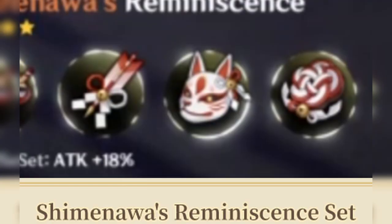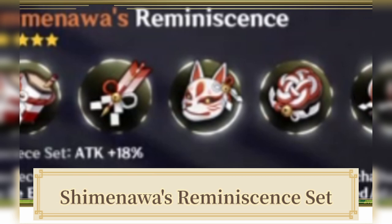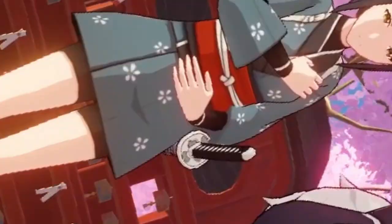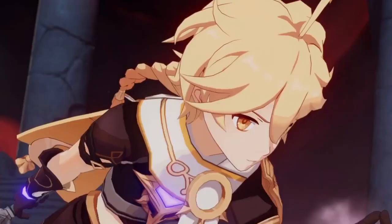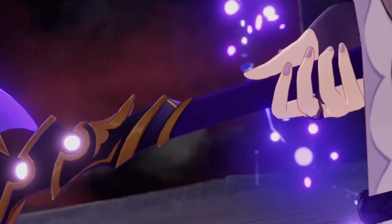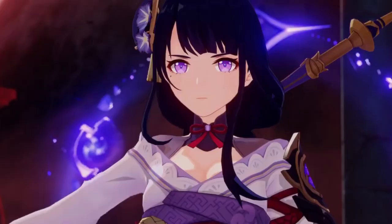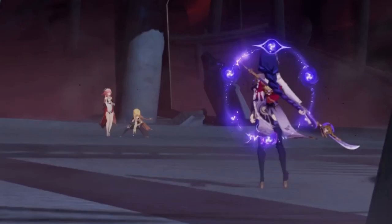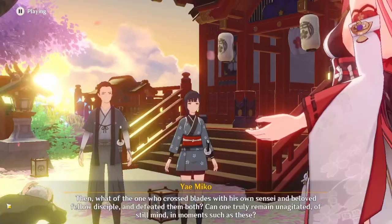Her signature artifact will be the Shimenawa's Reminiscence set as main DPS — the four-piece set will be very beneficial for Yae Miko. I don't have ideas for her first passive talent yet, but I think it could involve electro damage bonus or damage scaling. Her constellations could also increase burst duration, reduce stamina consumption, increase energy regeneration, or grant an extra charge or self-heal. That's all I know about Yae Miko's possible build and gameplay — if you found this video informative, please like and subscribe. Take care!